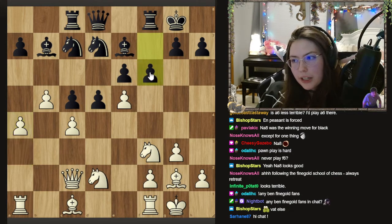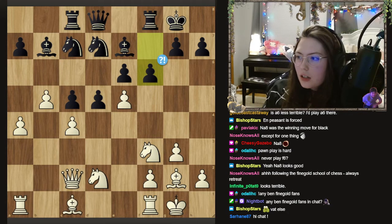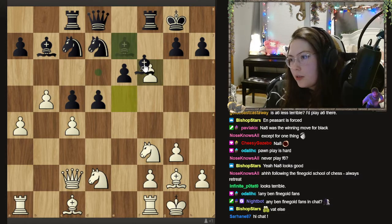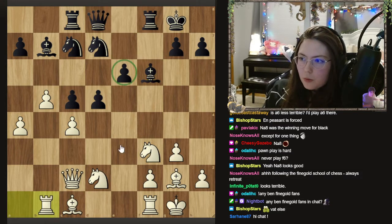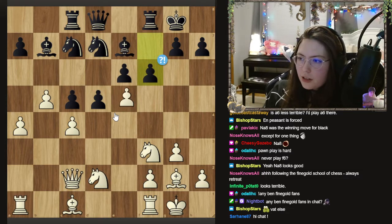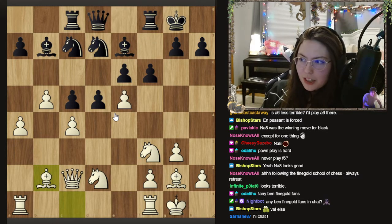My opponent was human and played f6, which is kind of what I expected — he just wants to break out. I think taking is what he wants me to do. Even that is pretty bad for black because of the backwards e pawn, and his bishop is very, very bad here undefended, going to run into tactics sometimes. Because I thought taking was what he wanted me to do, I played bishop b2. And bishop b2 sets up a trap — very thematic in the Catalan.